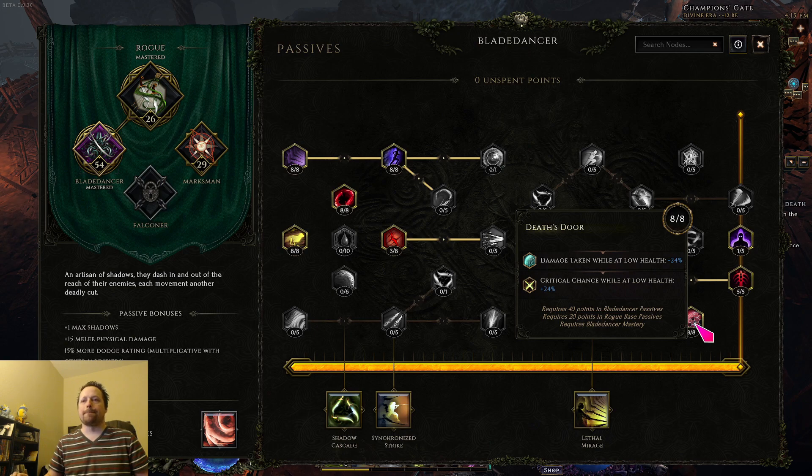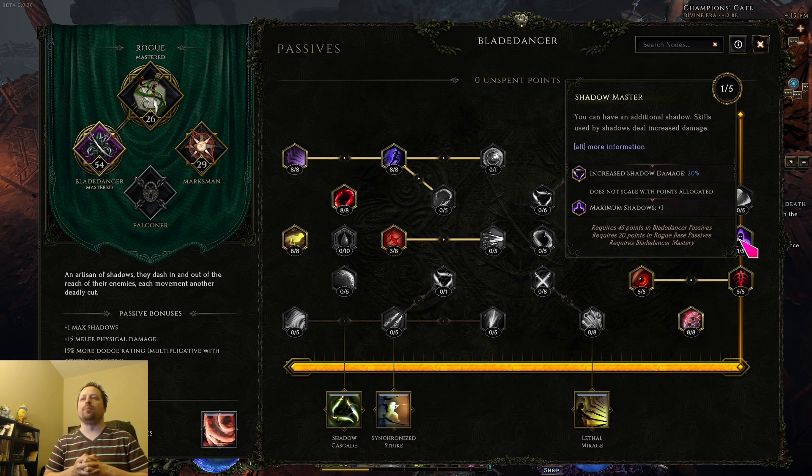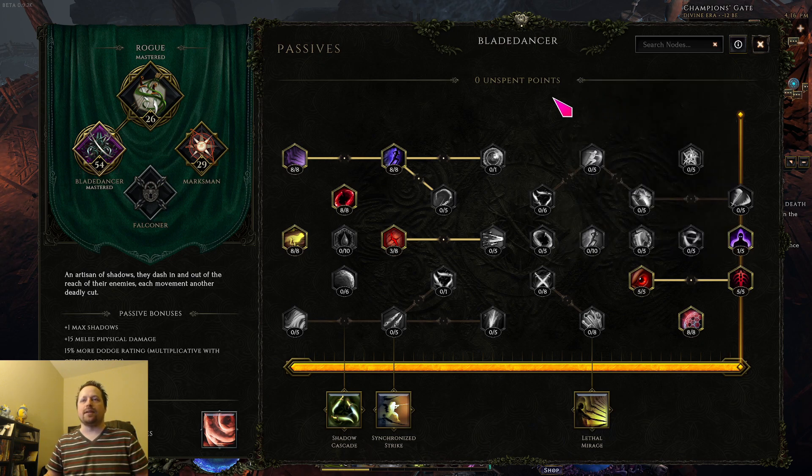The death door node is mandatory if you're playing low health and it's one of the two main reasons to play low health. But if you're high health, it's kind of bad — so keep that in mind. The shadow node: putting more than one point into it serves almost no purpose because your shadow damage doesn't actually matter. You just need the shadows to apply the shadow daggers. So you basically put one point in just so you get up to five shadows with a sync instead of four. That's pretty much it for the passives.